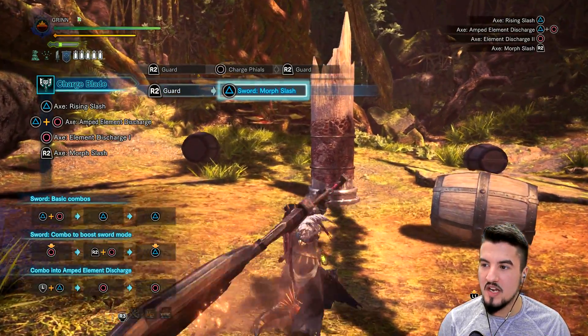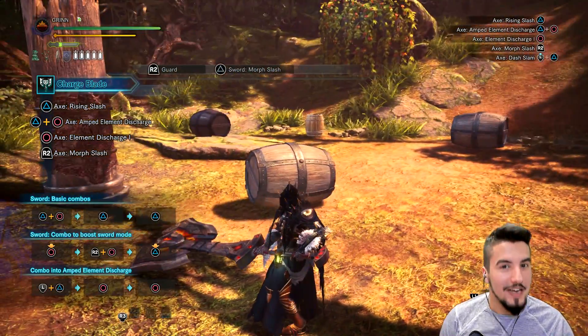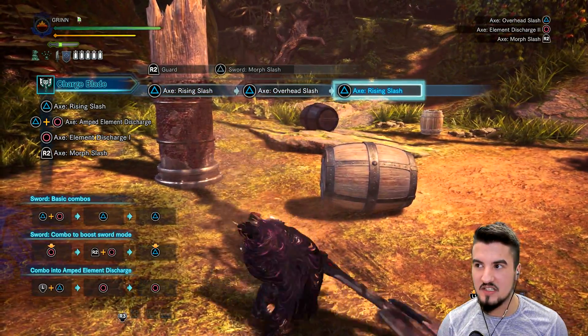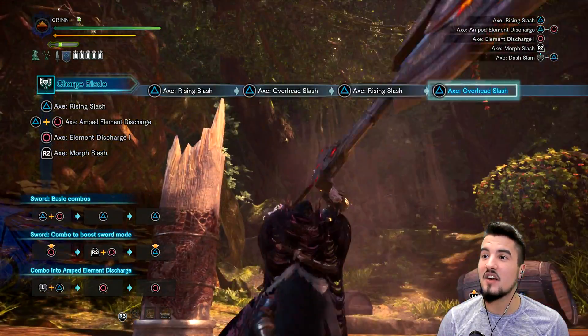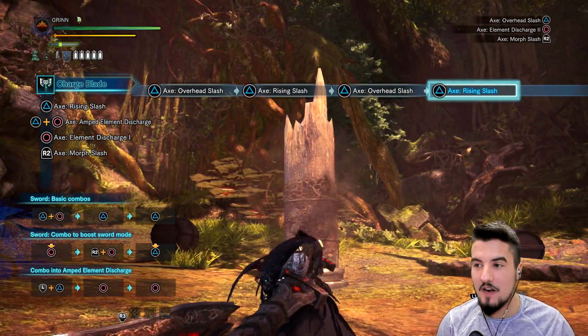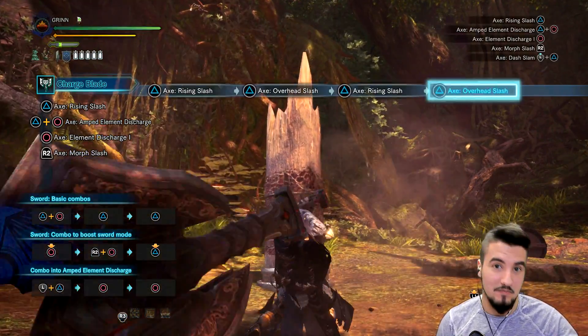R1 this — boom! And now it's morphed into a huge, huge axe. What you can do with this, and it's kind of cool, is it's an infinite melee attack combo, which is just smashing Y — that does it infinitely. Look at the height that you're getting — you're reaching the very peak, so you're able to hit things that are very high up. If a Legiana is flying in the air, you're able to hit him typically like this.